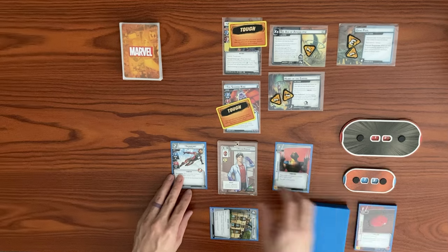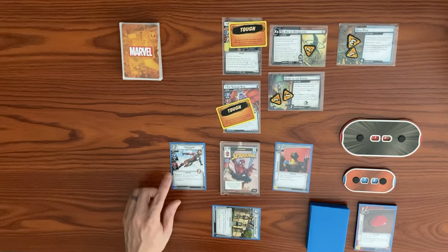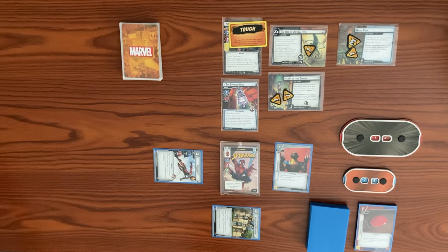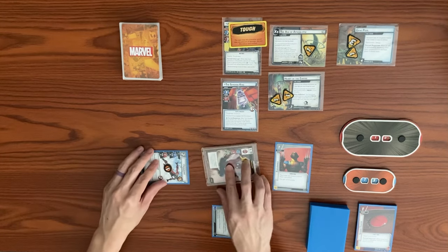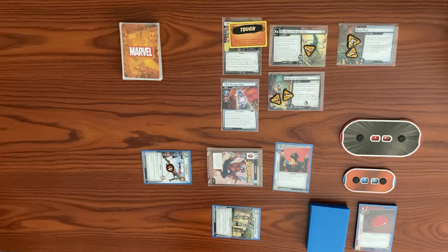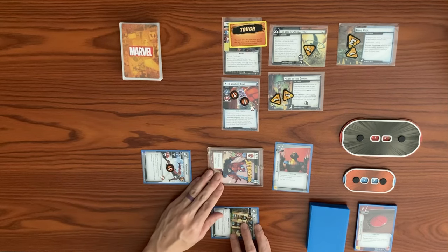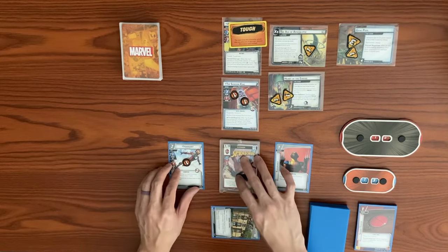We flip over to Hero Form. Iron Heart swings for 1 to knock off the Tough status from Shadow King — she takes consequential damage. Spider-Man swings for 2, bringing Shadow King from 5 down to 3 hit points with 2 damage counters. That ends our turn and we draw back up to our hand size of 5.